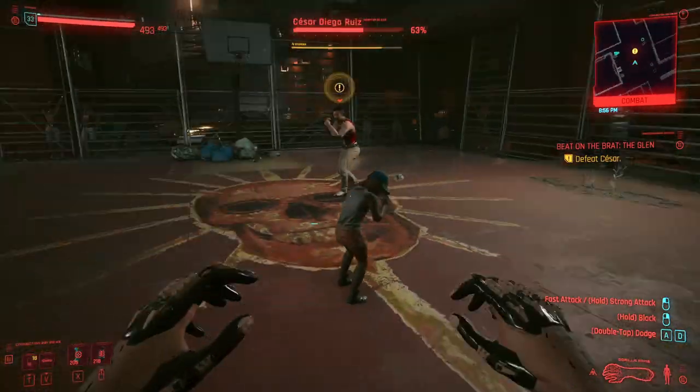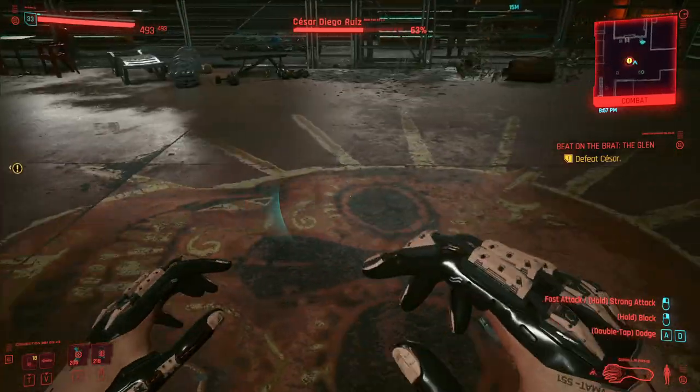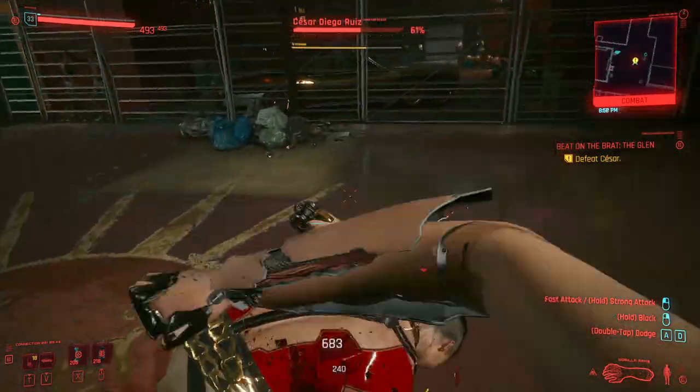Now if you have the jump legs I'll show you how much easier this is. See how you can just jump over him? That kid in the way is really messing with me. You just jump over him and then immediately start hitting him again.